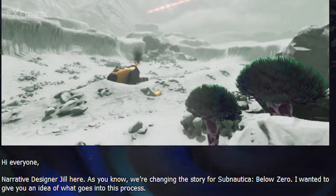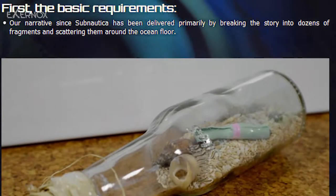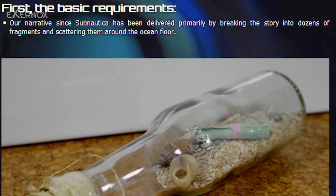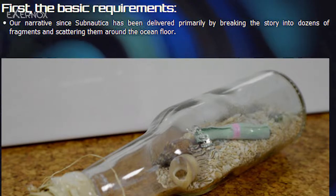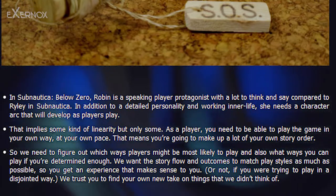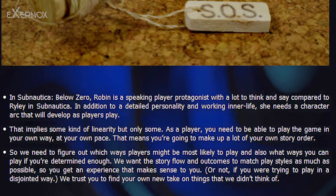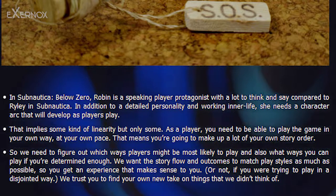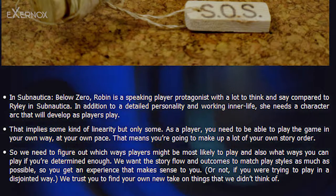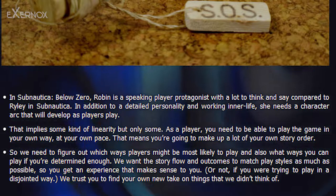Hi everyone. Narrative designer Jill here. As you know, we're changing the story for Subnautica Below Zero. Our narrative since Subnautica has been delivered primarily by breaking the story into dozens of fragments and scattering them around the ocean floor. In Subnautica Below Zero, Robin is a speaking player protagonist with a lot to think and say compared to Riley in Subnautica. In addition to a detailed personality and working life, she needs a character arc that will develop as players play.